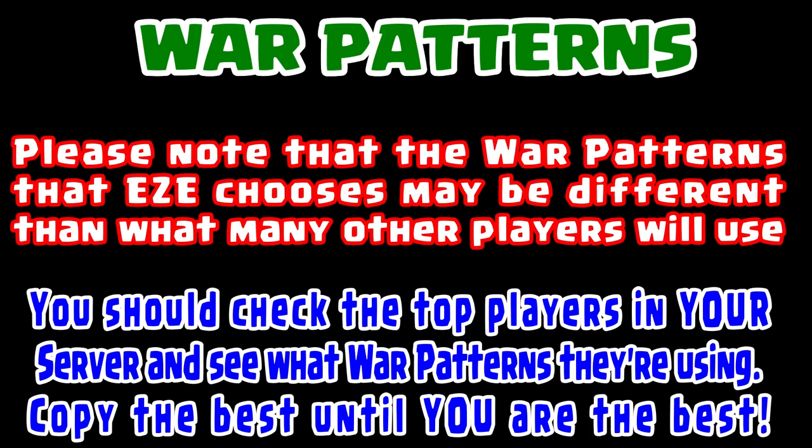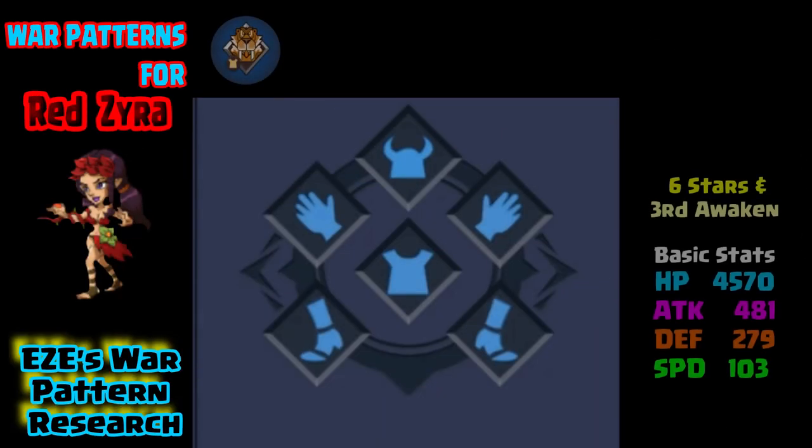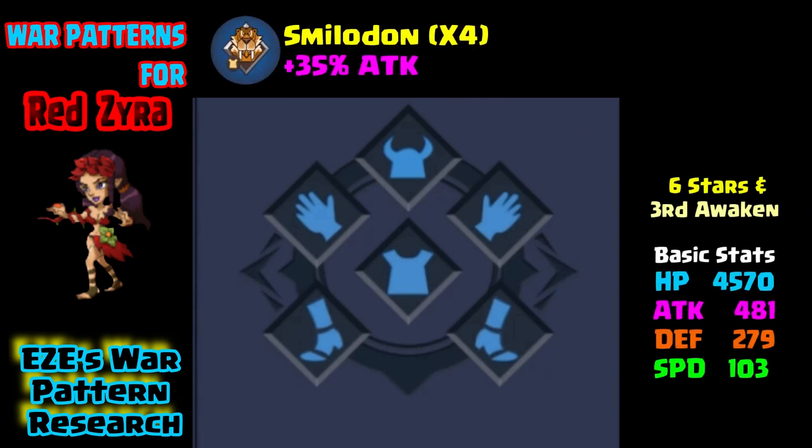Here's a little warning: I may choose different war patterns than you, and I choose them based on my own likes or dislikes. Don't be shocked if everyone else does something different. What I would suggest is that everyone check out the top players in their server and see what they've got on all of their partners. Some you won't be able to see because if they're really good, they'll only have the elite partners and you won't be able to see some of these smaller three stars.